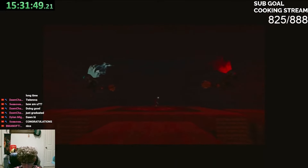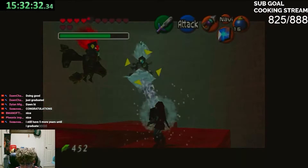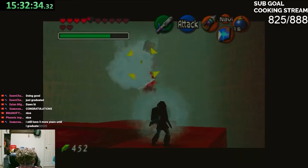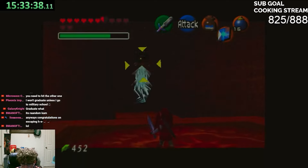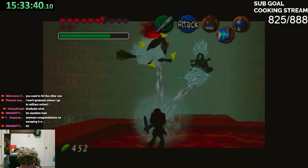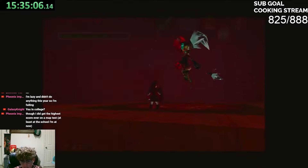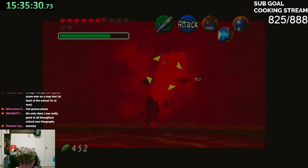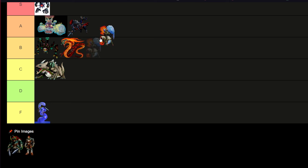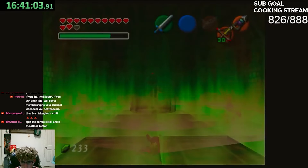Twinrova is a cool concept — the first phase you fight two witches that shoot ice and fire lasers and you have to hit one with the other's element. It's confusing at first but once you figure it out it's fun. The second phase is interesting and made me uncomfortable, but I don't think this boss fight is too bad overall. I'm throwing it in A — a decent, pretty fun boss fight.